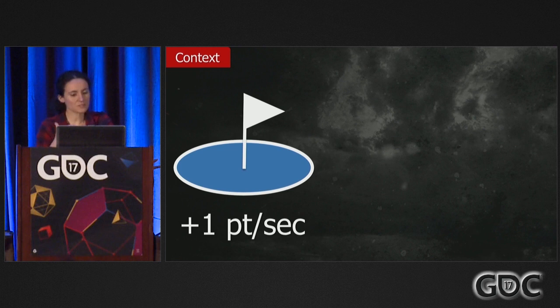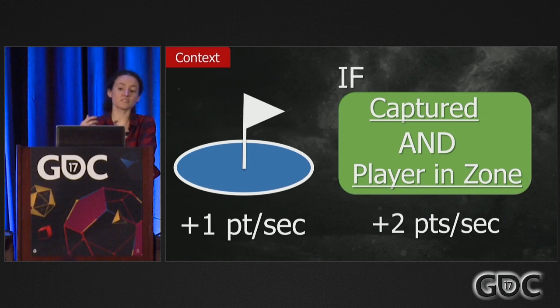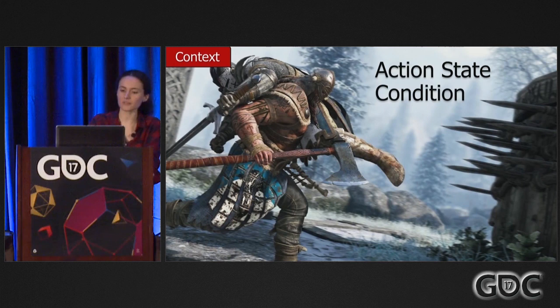When the condition is met, the modifier is considered to be active and thereby applying its effects. When the condition is not met, the modifier is inactive — it's still there but it's not applying any effects. We can combine these conditions with logical operators like AND, OR, and NOT. For example, our capture points by default give one point per second while they're captured by a team. But we have a modifier on them with a condition saying if it's captured AND we have a player in the zone, then we double the amount of points. Modifiers can also be applied on other entities like capture points, NPCs, and interactive objects.